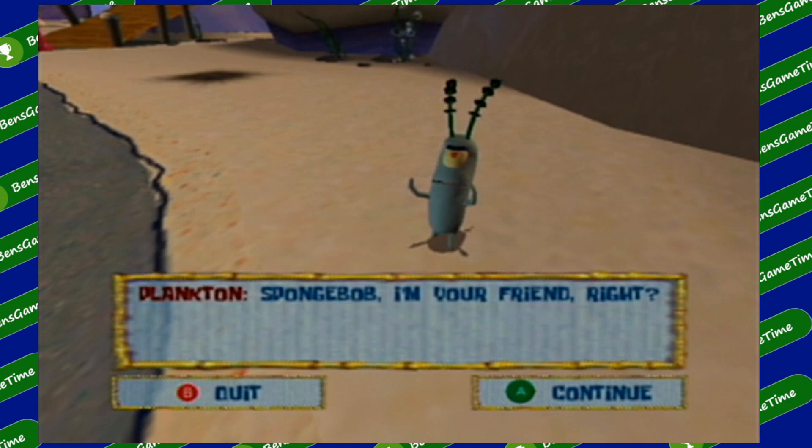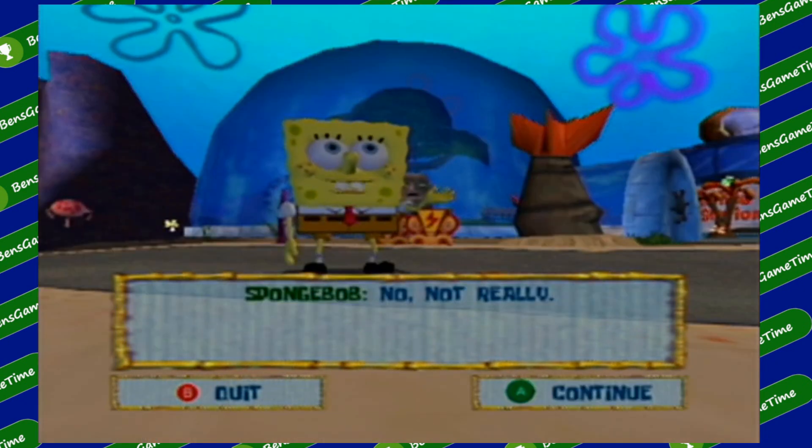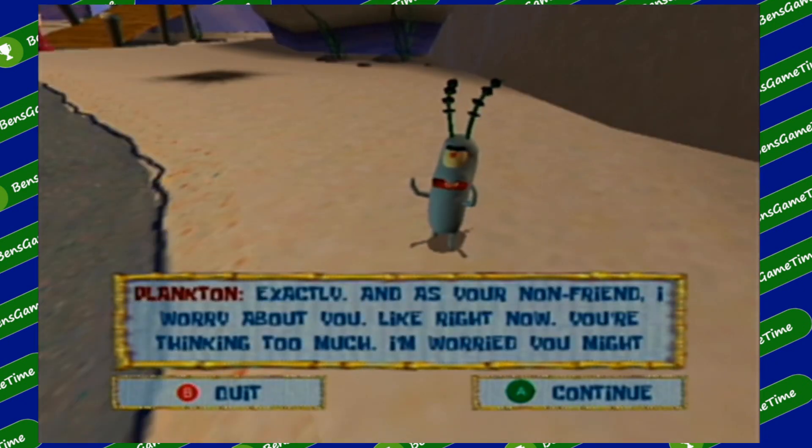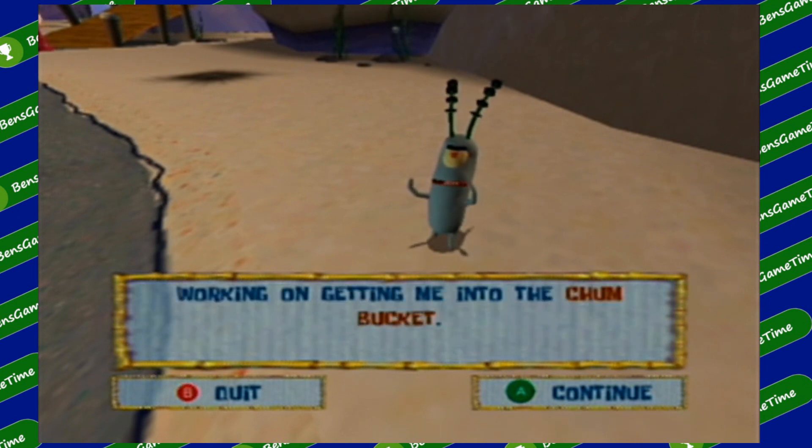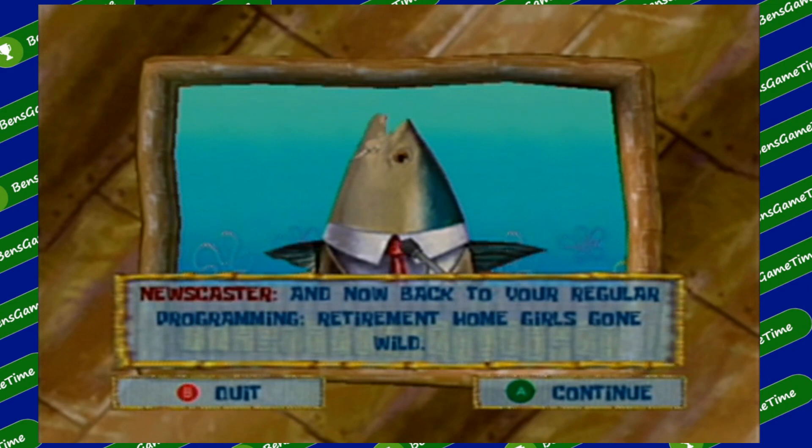Another example of the game's humor: Plankton tells SpongeBob, 'SpongeBob, I'm your friend, right?' to which SpongeBob replies 'No, not really.' Plankton responds, 'Exactly — and as your non-friend, I worry about you. Like right now, you're thinking too much. I'm worried you might really hurt yourself. Tell you what I'm gonna do — I'm gonna think for you. This way, you won't hurt yourself. And you can just keep working on getting me into the Chum Bucket.' Then we cut to 'Retirement Home Girls Gone Wild.'